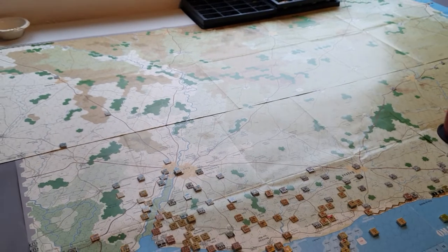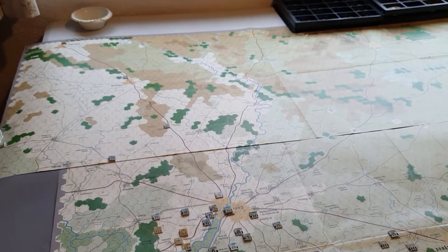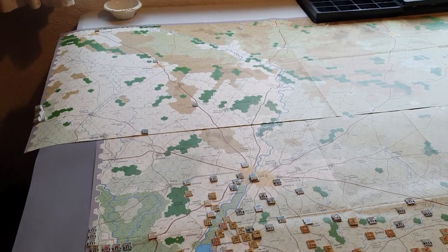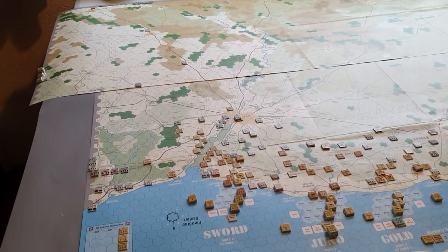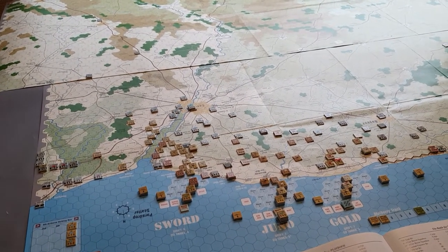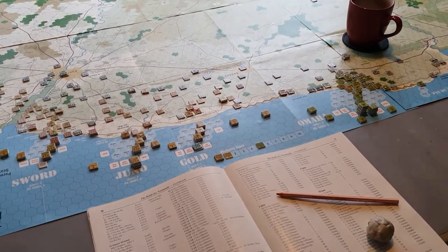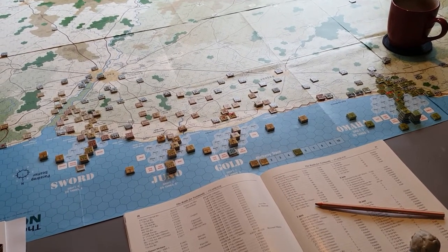It's taken me quite a while to get this set up. There are some anomalies with the main scenario counters and the actual Breakout scenario, which is odd. I've got about three or four Allied units which are supposed to be on the board according to the counters.